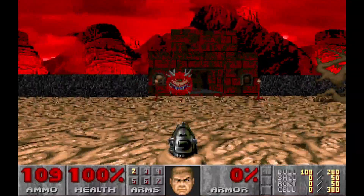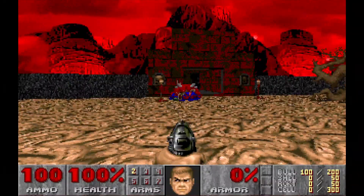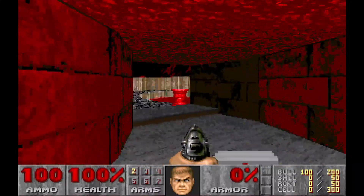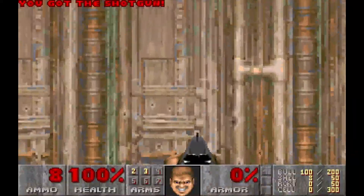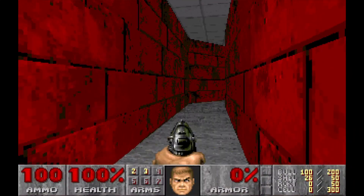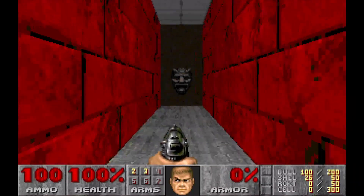Now you know — but let's get down to business. The first mission of episode three is really straightforward. There is only one secret and it's located in the exit room. Make sure you run when you see the area with a bridge — if you fall off or if you're not fast enough, you won't be able to access the room across the bridge. There you go, enjoy my run through the first mission.